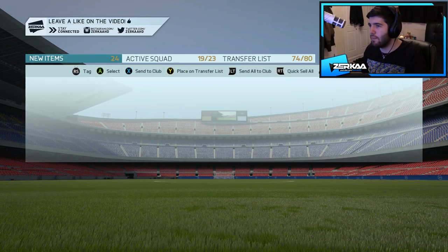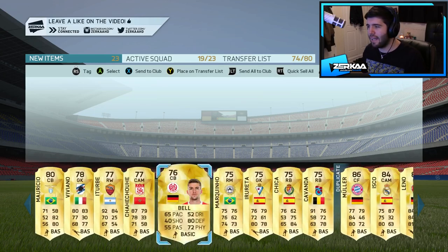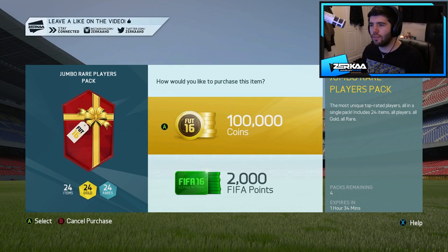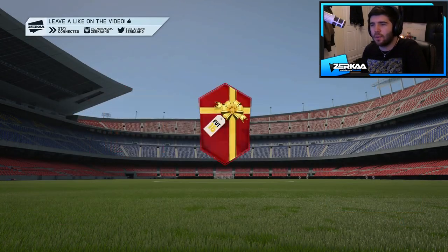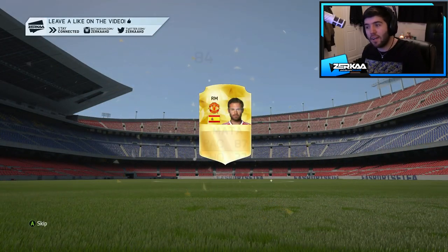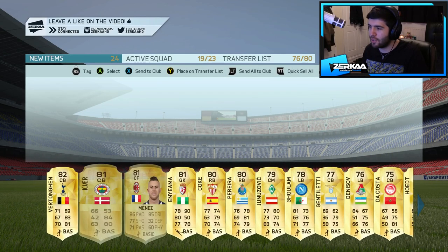I've got to try and get myself some more centre mids because I'm playing a 4-1-2-1-2 narrow formation. I need a right back and a left back as well. On to our second pack — what we're looking for here is centre mids, right backs, and left backs. Right midfielder — that kind of works. Juan Mata. It's not bad. It's BPL as well, so it adds to my chemistry. I will take that.